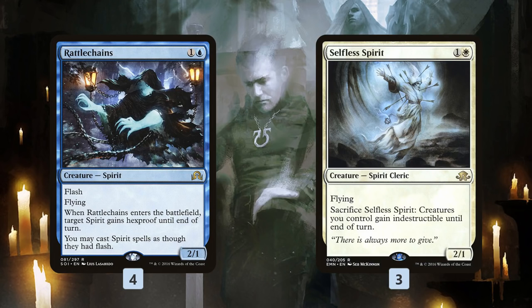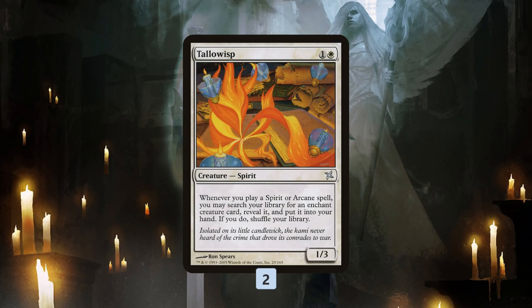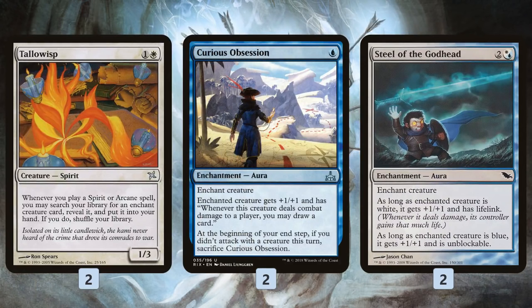So that's the part of the deck that looks a lot like Bant Spirits. However, we do have a sweet twist, and this is where we get to the enchantment part of the deck. Tallowisp is an interesting spirit — two mana, you get a 1/3, and then whenever you cast a spirit or arcane spell, we get to tutor for an enchant creature card, reveal it, put it in our hand, and if we do, we shuffle our library. So this is a way that after we get Tallowisp on the battlefield, as we are casting our spirits, we can tutor up our enchantments, and we have two sweet enchantments to get.